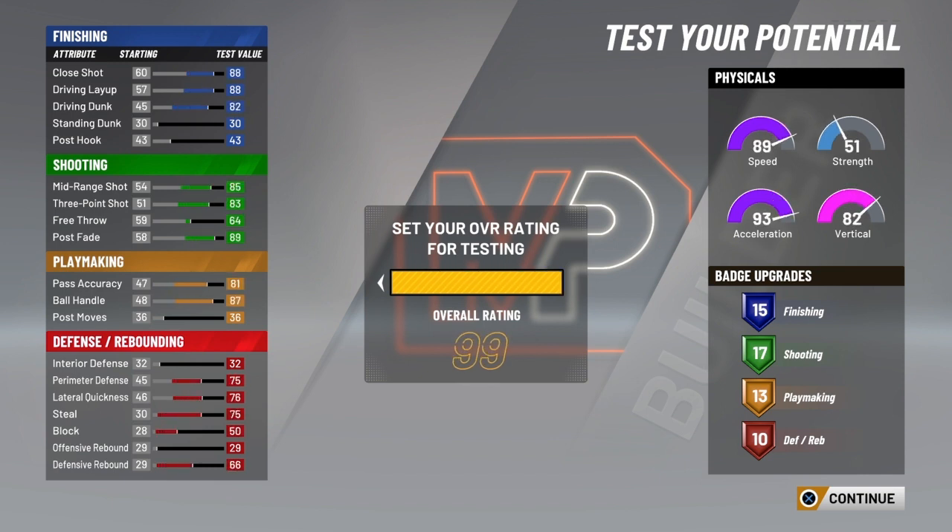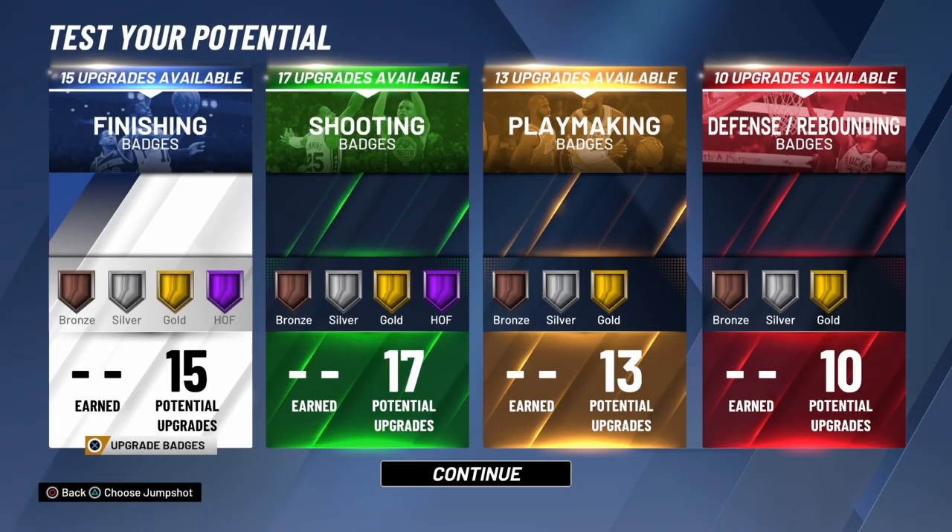Once you hit 99 and get gym rat, that's a 97 speed, 99 acceleration, and 90 vertical. You also get 58 strength if that even matters. At 99 you get 91 ball handling, 86 driving dunk, 87 three point, and around 80 perimeter defense and 80 lateral quickness — I think that's pretty dope.